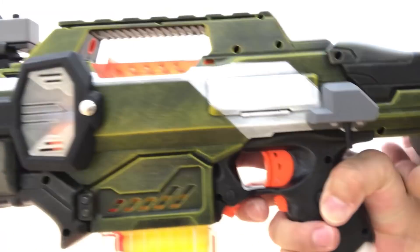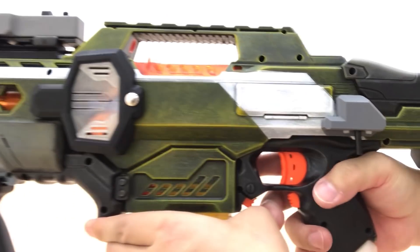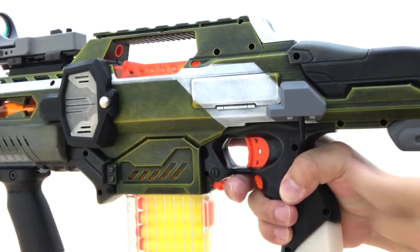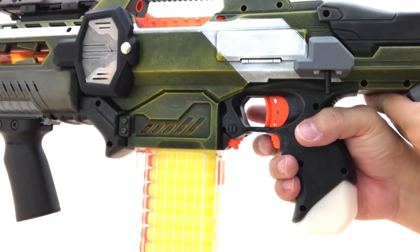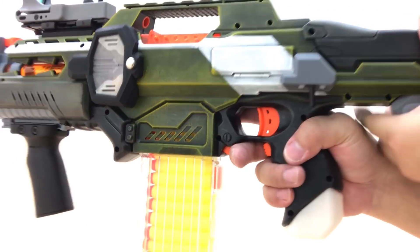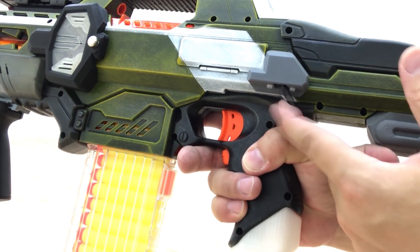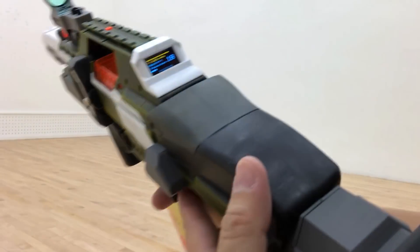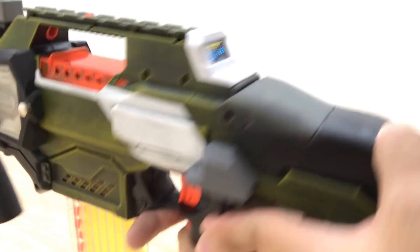The next feature is basically this traditional sort of setup. The rev is still the rev, the trigger is still the trigger, and now you use this side selector to select the mode — you can go to single shot, burst, or full auto.